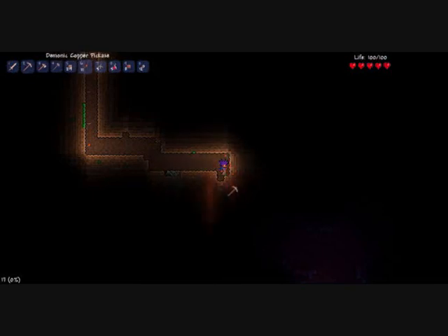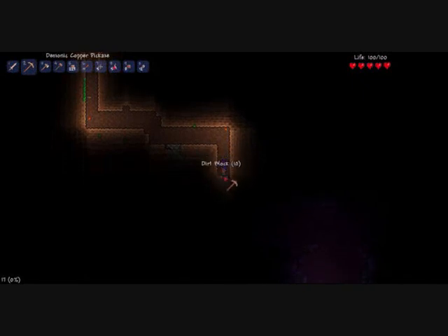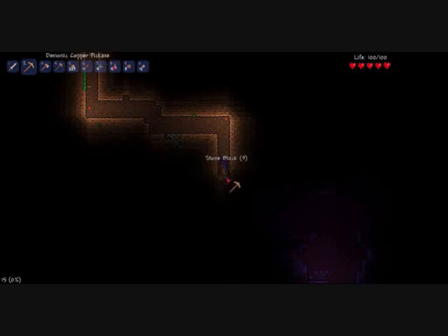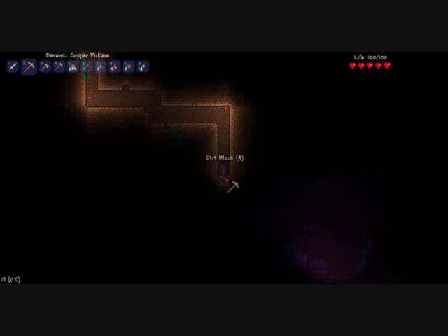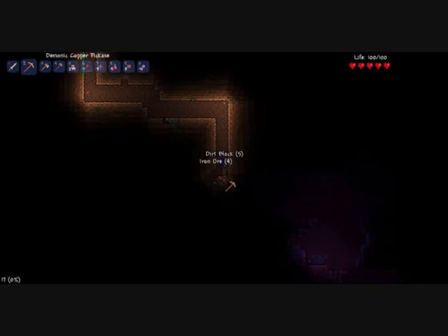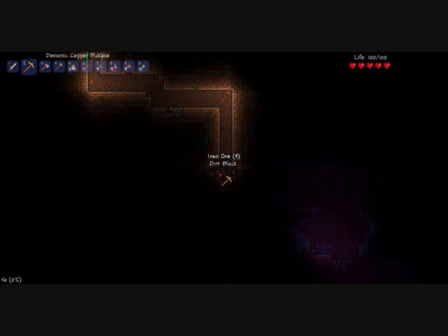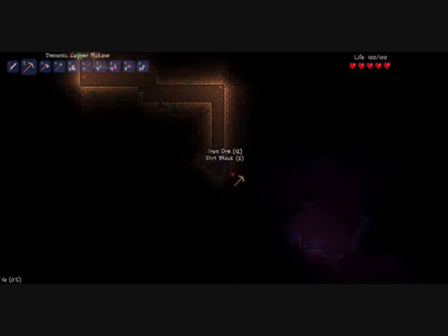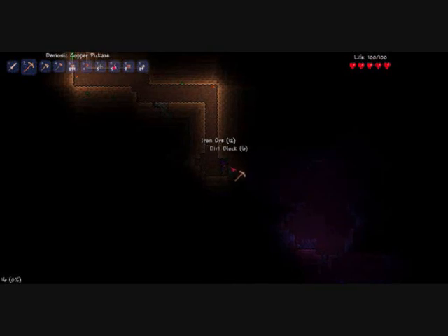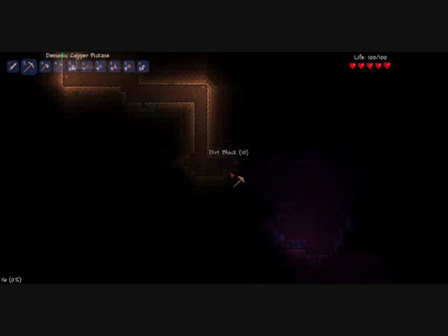I think I've gone across enough so I'll start going down. I can't see a lot so I'll place another torch. I'll go sideways again and I've found some more iron. Iron is useful because you can make a lot of stuff from it — like anvils, better armor, better weapons, iron pickaxes, stuff like that. Now I can see the purple glow coming from that thing over there, which is a demon altar.